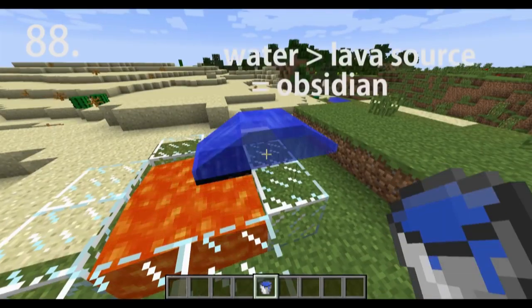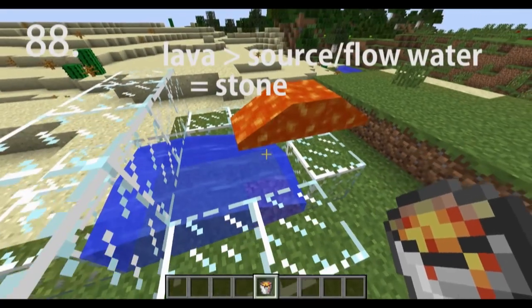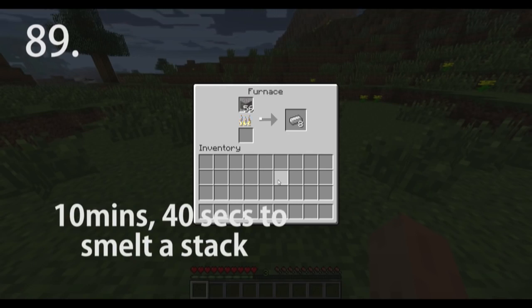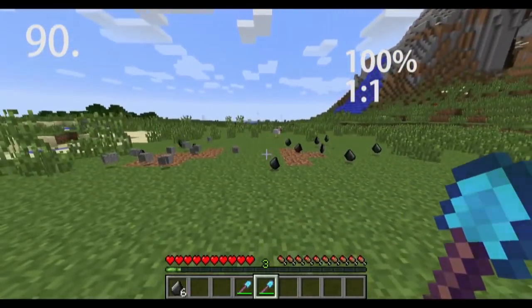Apples have a 1-in-200 (0.5%) chance to drop when a leaf block decays or is destroyed. Water flowing into a lava source block creates obsidian. Flowing lava hitting flowing water creates cobblestone. Flowing lava hitting a water source block creates stone. It takes 10 minutes and 40 seconds to smelt 64 items in a furnace. Fortune 3 on shovels gives a 100% chance of gravel dropping flint, but no gravel.